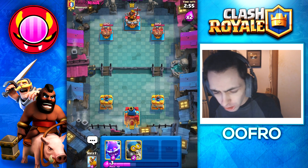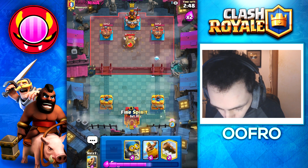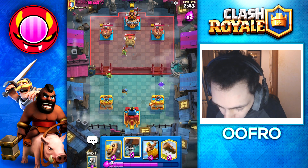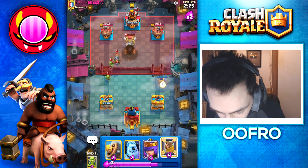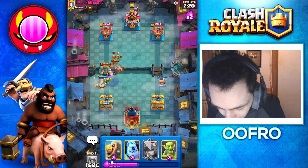Up against a crazy ninja. So we are going to cycle as you would expect. I'm going to look for the mirror if I can. I don't have any big spells so this Goblin Hut is going to be a bit of a problem. And that's going to be broken — you guys can see it just fires up Barbarians instead of Bulls.